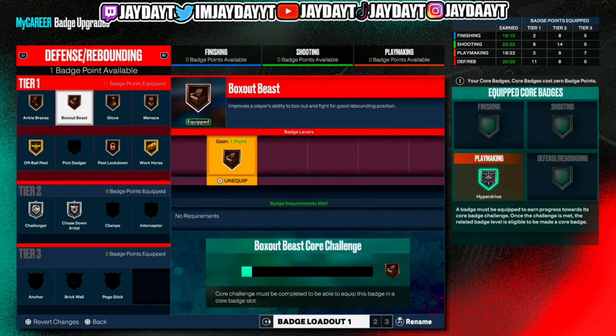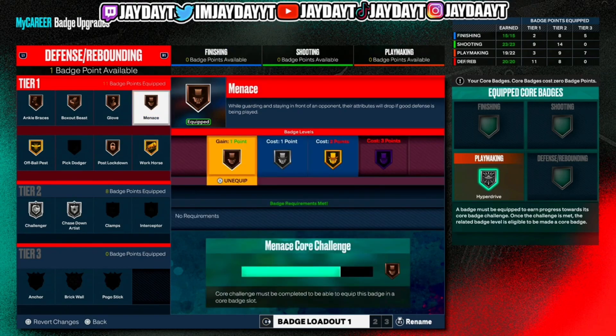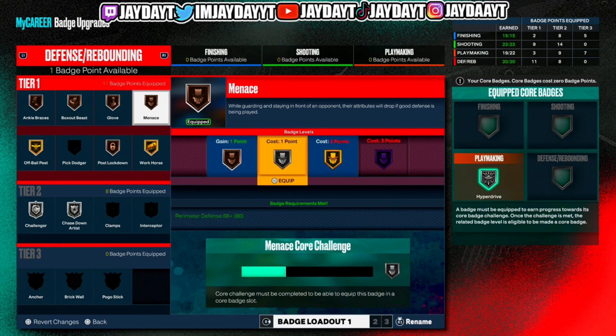Box out beast — I only get it on bronze, but if you get it on silver or gold I'd rather you put it on gold. It works well; my player is 6'9 and I be shoving people out the way to get rebounds. Glove — put it on the highest you can; if you have to put it on bronze that works, or hall of fame if you can. Menace — I wouldn't recommend putting this on the highest. If anything, put it on silver, because you already have off-ball pest on a high tier. Gold and silver for menace is enough; I wouldn't put it on hall of fame since it's nearly the same badge as off-ball pest.